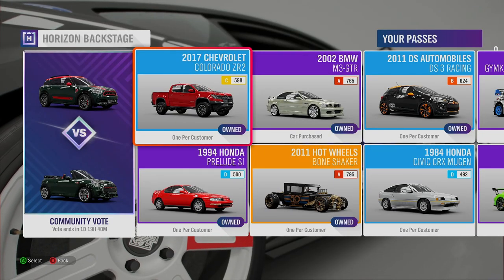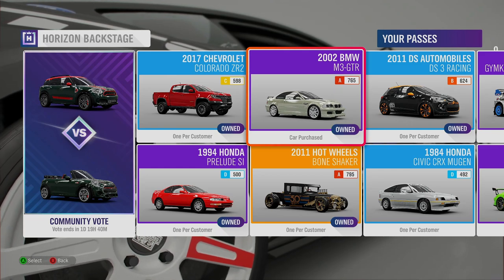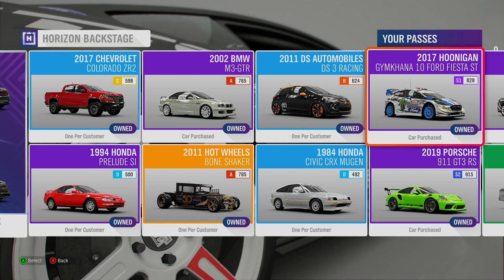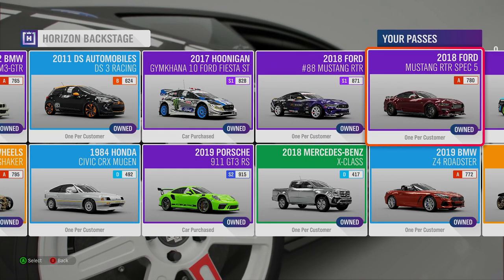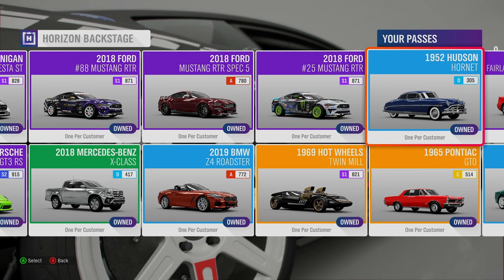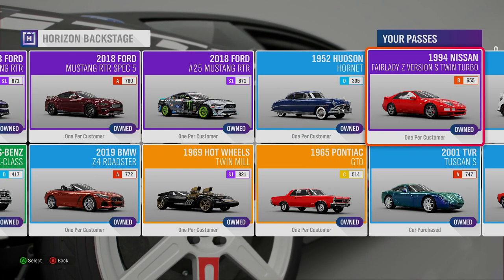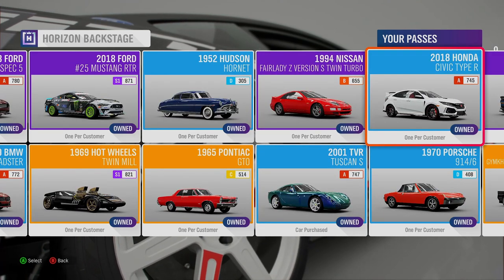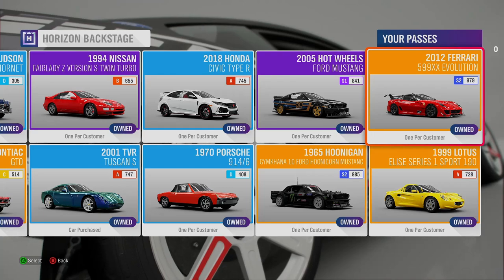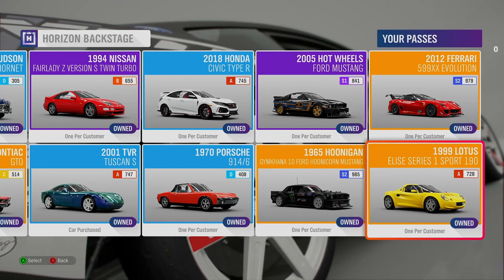So again, that is all 24 cars and their values in the Auction House. Now if you are looking to use your backstage passes to make credits from the cars in Horizon Backstage, please do spend your backstage passes wisely. As I say, these values do fluctuate quite a lot in the Auction House — the Auction House can sometimes be quite unpredictable. But if you're like me and using your backstage passes to complete your car collection, that's absolutely fine as well.